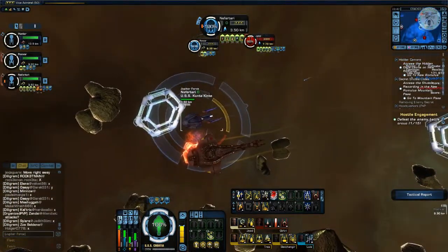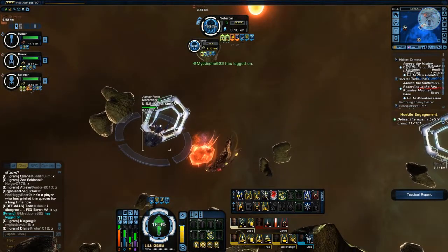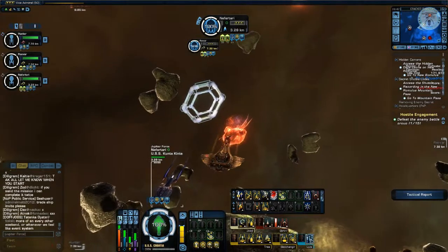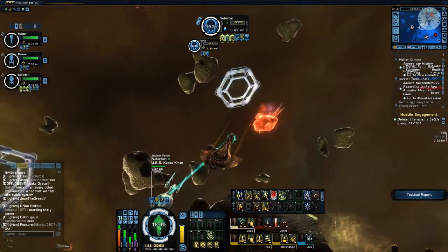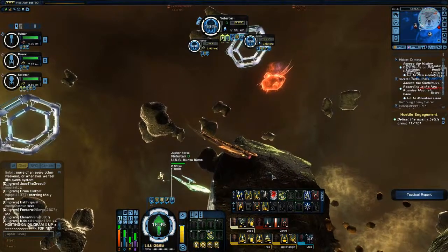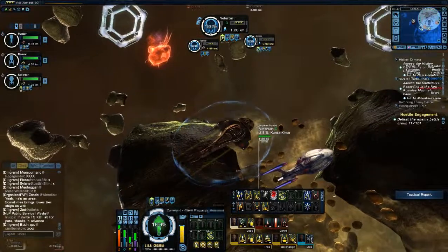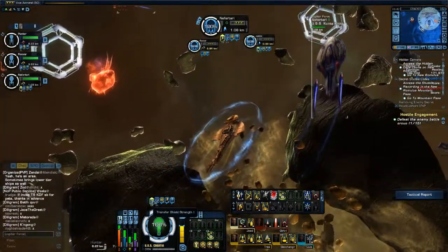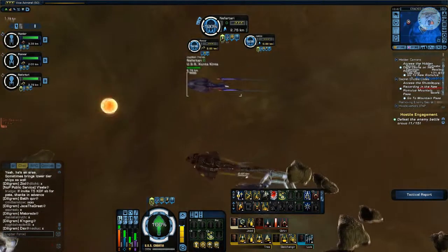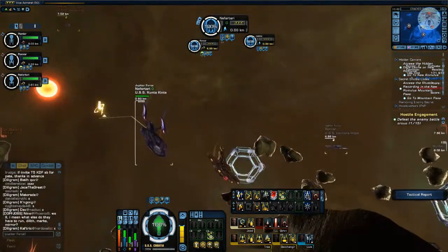So you are trying to heal: use the Tab key to have your ally selected, then press the ability you want to send to them. For example, Hazard Emitters — I'm now sending that to Nikki — or EPTS to boost their power levels. Just remember: Transfer Shield Strength 1 has a 10 km range, and Extend Shields, which is primarily used for healing teammates, has a 7 km range.